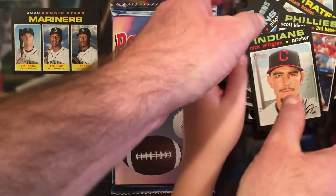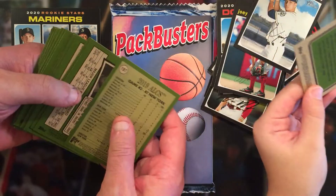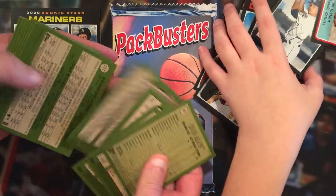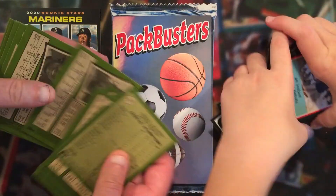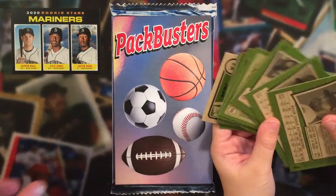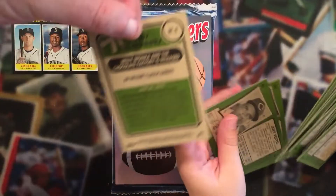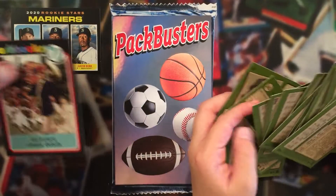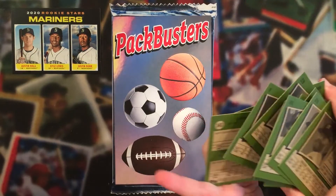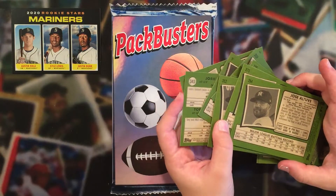Let's look at the backs. The other thing — you've got to look at the backs of these because if you see any yellow ones, or any one numbered over 400, that would be a short print. No yellow backs, nothing over 400 — so no short prints.